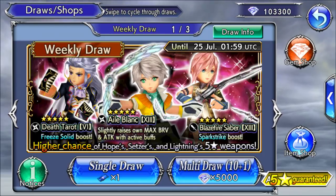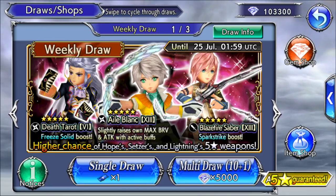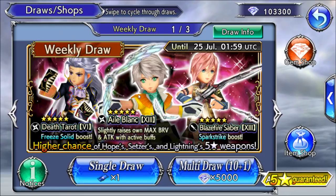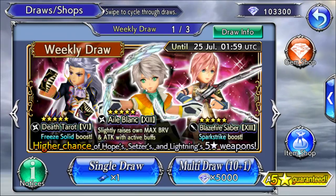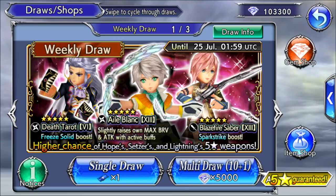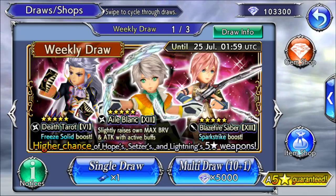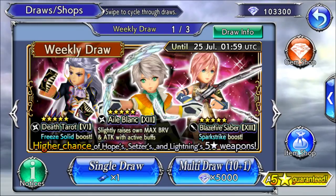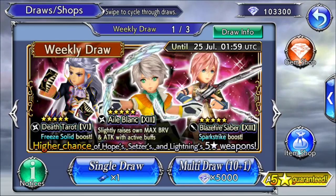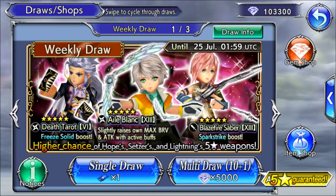I also managed to MLB his 15 as well, which I then sold. Because in terms of MLB weapons or swords, that one doesn't have great stats. So instead I'm using Lightning's MLB 15. But yeah, this banner is pretty much a skip, unless you're a newer player looking to get some of these characters, or you are a Hope enthusiast. This weapon definitely helps him out — basically free stats. But if you don't use Hope that much, you can probably wait.